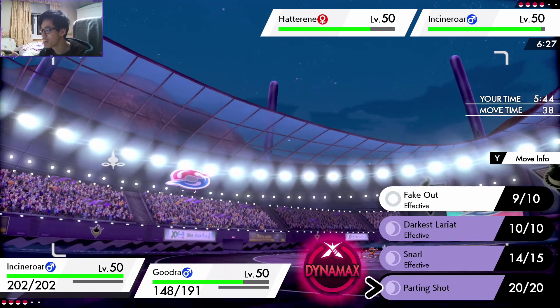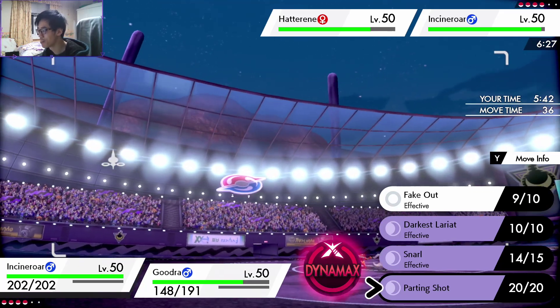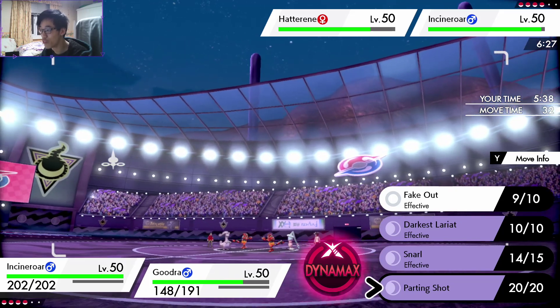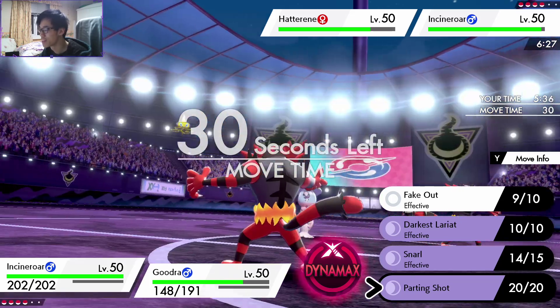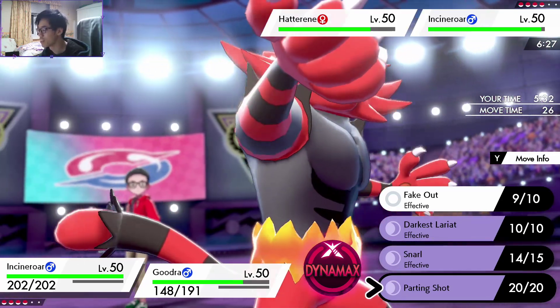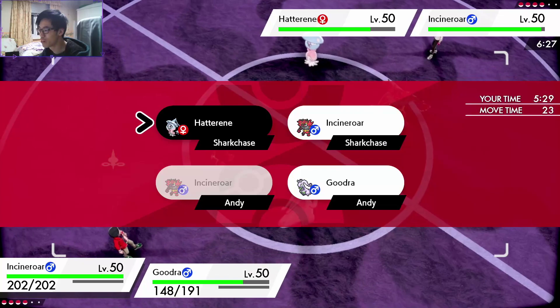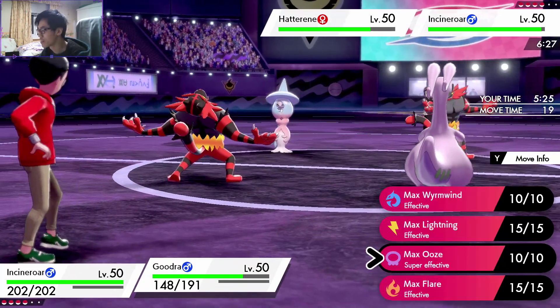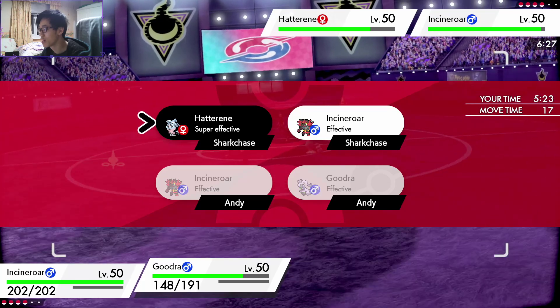Have you guys seen this? If Hatterene has Magic Bounce and you do a Parting Shot and it Dynamaxes, it's a really feels-bad moment for the Hatterene player. I think I'm going to try it — I think he's going to Dynamax. I have a feeling he's going to Dynamax; I'm going to Max Boost the Hatterene.